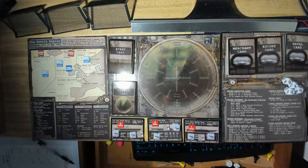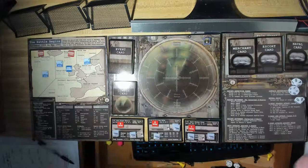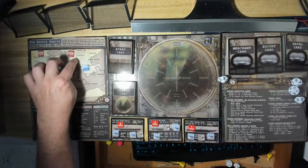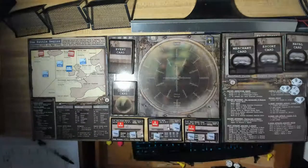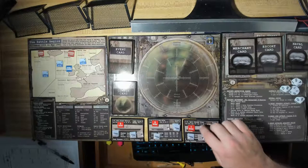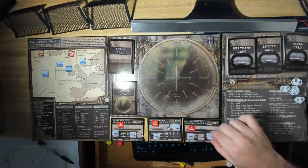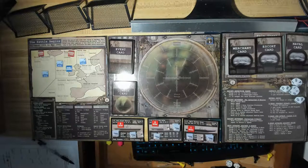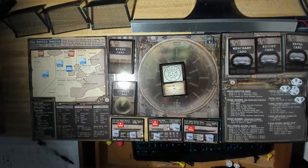Let's see what U-47 does — this is probably the last contacts before all subs return to port. U-47 is in the North Sea. We roll to find contacts: result eight — he finds two contacts. First convoy card: six ships and three escorts. With only two contacts left, if we attack and don't finish one off, we'd need the last contact to do so — I'm not going after three escorts. We call that off and choose the second convoy card.